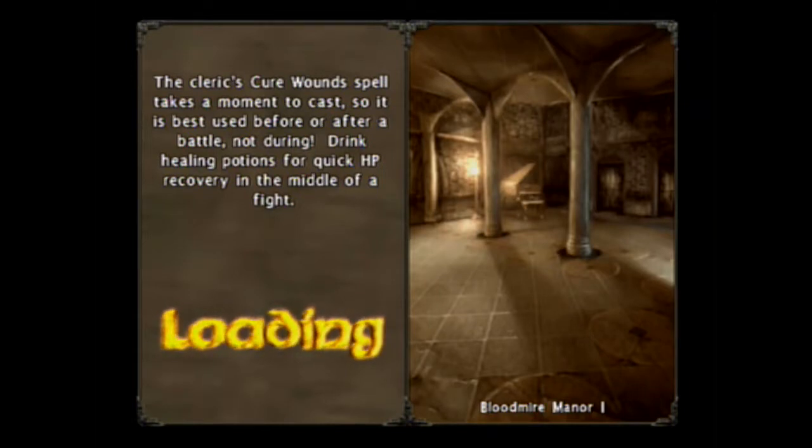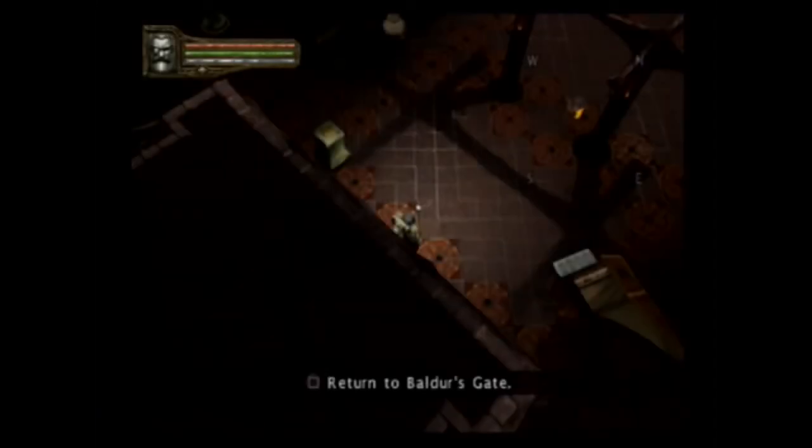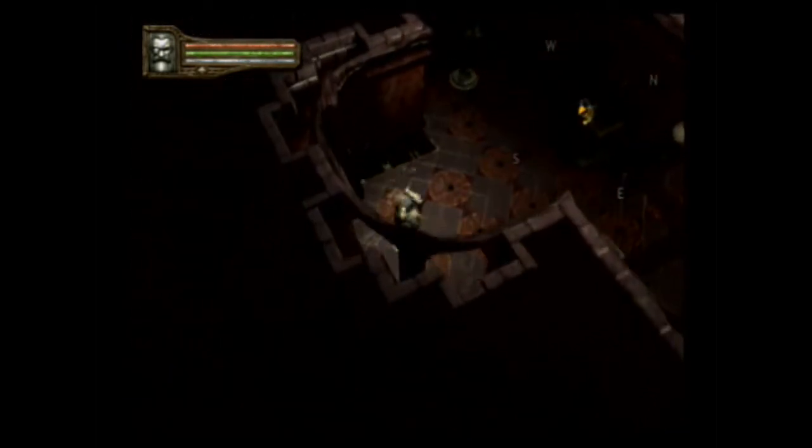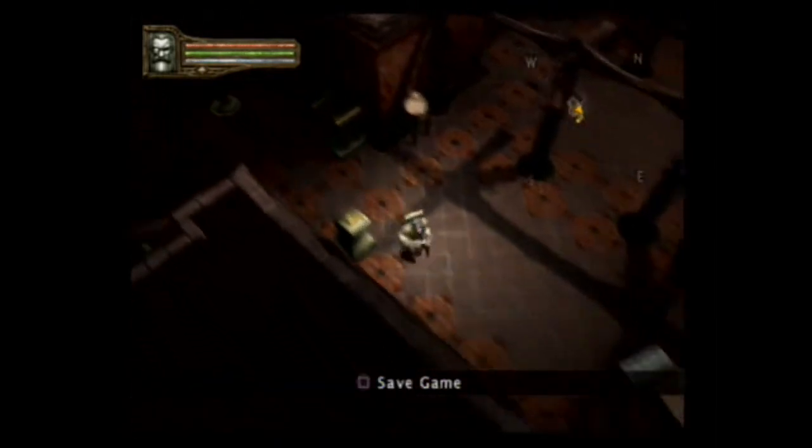The Cleric's Cure Wounds spell takes a moment to cast, so it's best to use before or after battle, not during. Drink healing potions for quick HP recovery in the middle of a fight. Man, this is still really dark, and there's a really creepy animal there — like a zombie type thing. We're in the dungeon now.